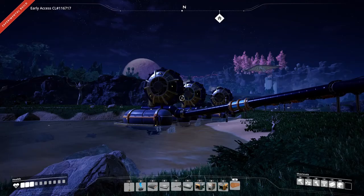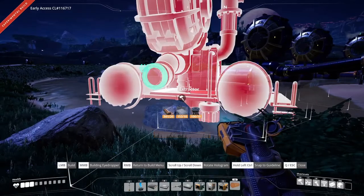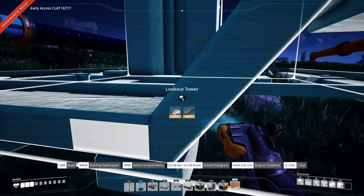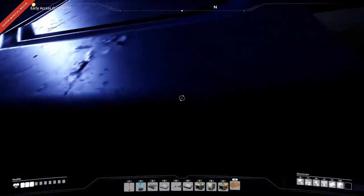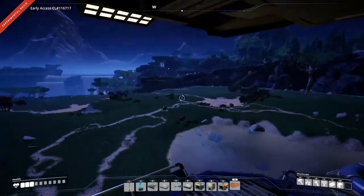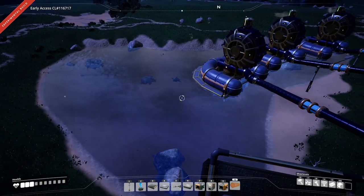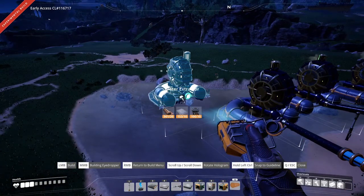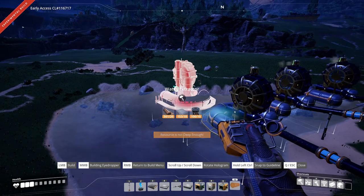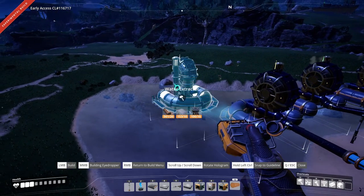We have three extractors and we need a total of seven. Let's get a bird's eye view — so we need four more. Let's try back to back... resource isn't deep enough. Encroaching the clearance? This is going to be total spaghetti — three more I've got to get in here and I don't think it's going to happen.